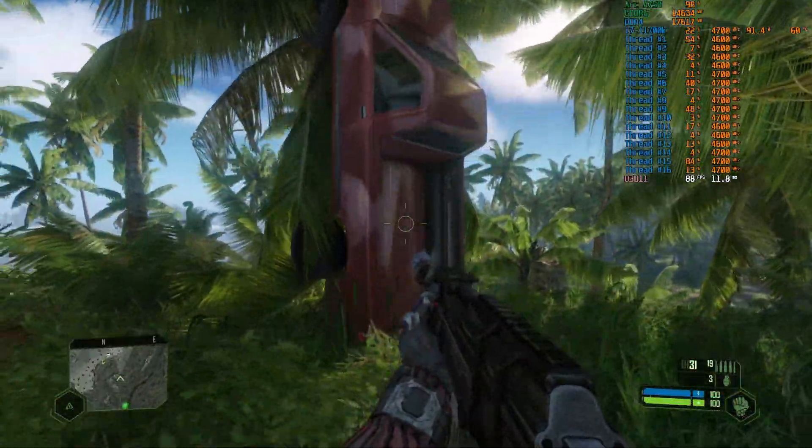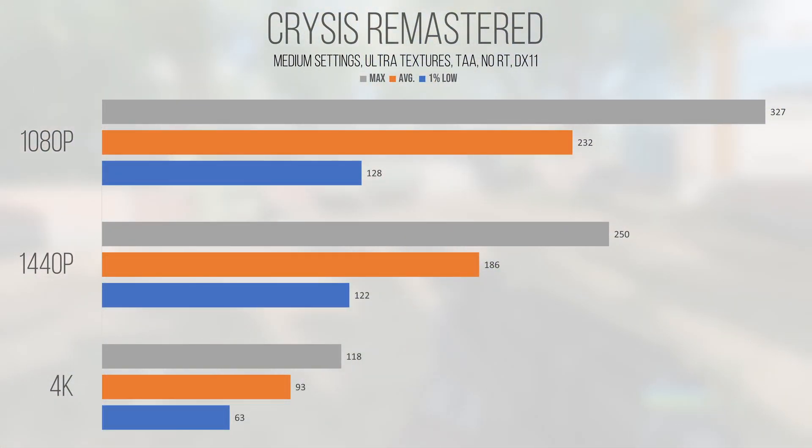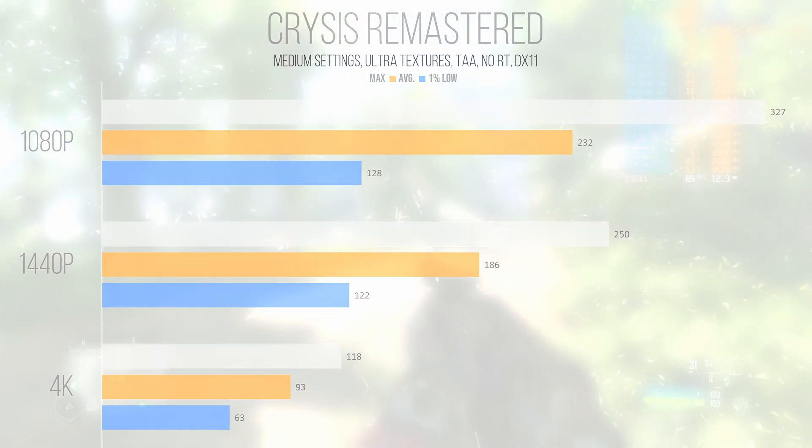Crysis Remastered is another DirectX 11-based title, but this time on the much more demanding CryEngine. Despite the traditional difficulty this game hands out, the A770 held its own at all resolutions. 1080p achieved an average and 1% low of 232 and 128 FPS. Jumping to 1440p, the 1% low didn't change much at 122, with the average at 186. 4K came in at 93 average and 63 FPS 1% low — challenging at 4K, but the A770 eats this game at 1080p and 1440p.